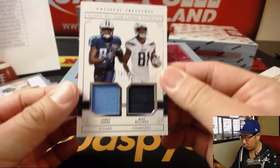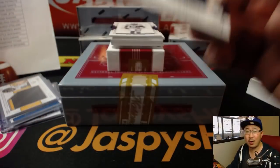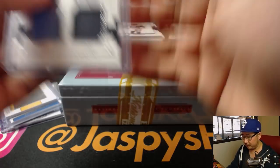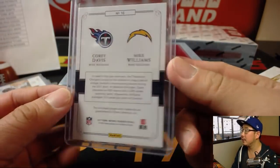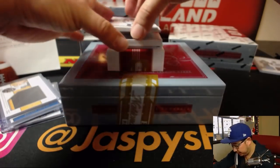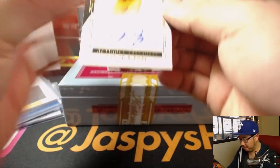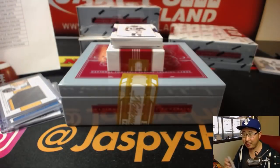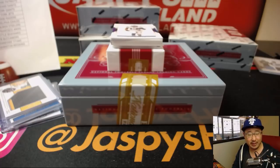We've got our first randomizer, 78 out of 99 — Corey Davis on the left side, Mike Williams on the right side. Set that aside for the randomizer. Our first auto is Vince Bingle, 44 out of 49, rookie auto for the Packers — Michael Gabay with that.